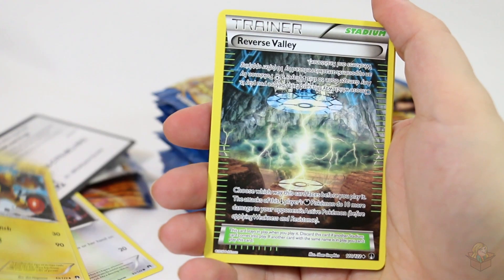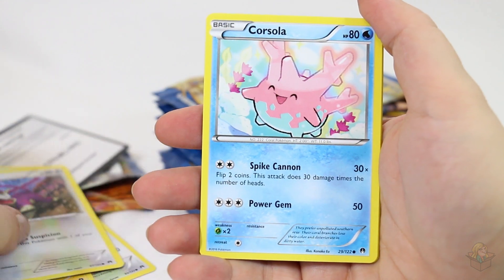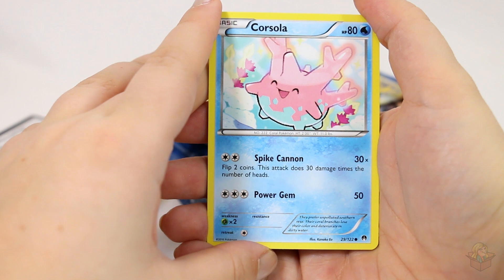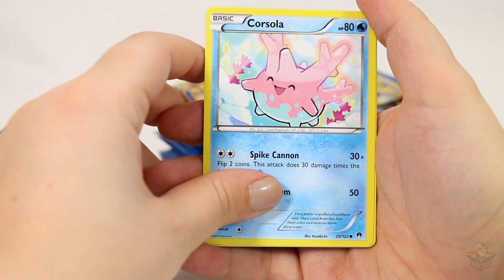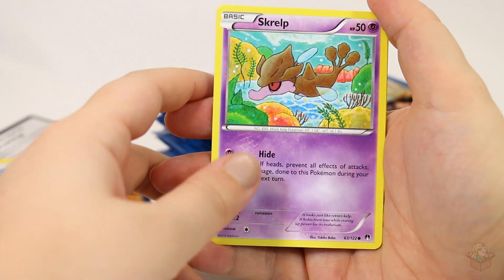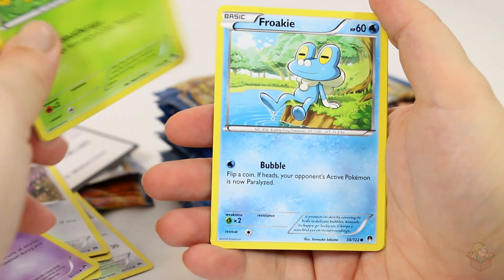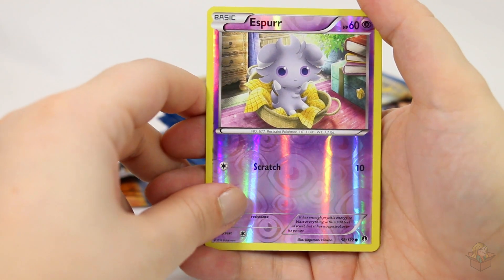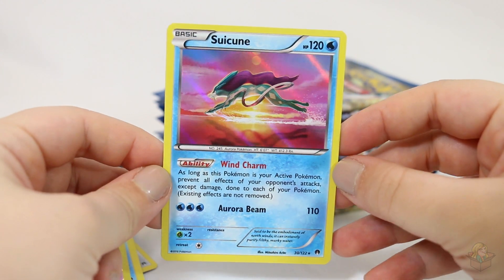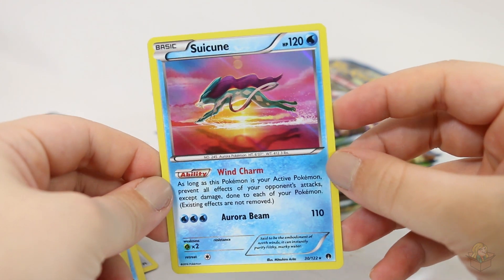Electivire, Reverse Valley, Frogadier, Rattata, Corsola. Corsola is one of my top, top favorites — oh, that is such cute art! I'm going to set you aside with my faves. I'm keeping all the rares to the side, I'm going to throw Corsola with those. Skrelp, Pettilil — that's a really cute one too — Froakie, Reverse Espurr. Yes! Suicune Hollow! I really wanted this one because this is just such a gorgeous card. Look at that. Yes!